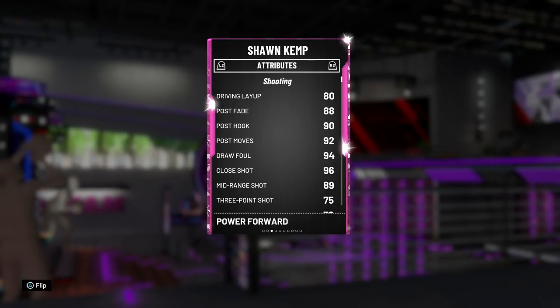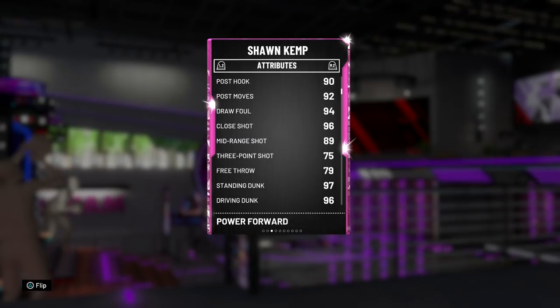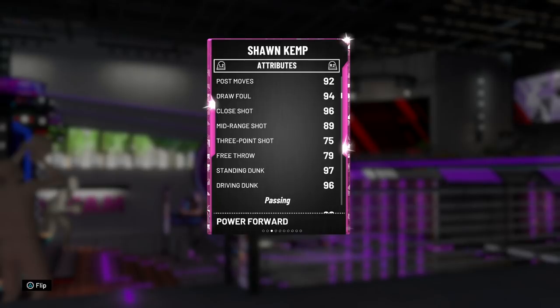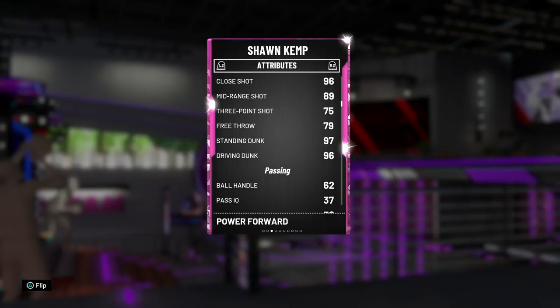His stats are looking really good. 80 driving layup for a big isn't bad. Great post game with a nice post fade and post hook, great post moves, a draw foul rating of 94. I'm liking the midrange of 89 and a hittable three-pointer of 75. The 79 free throw doesn't bug me too much because this year it's more about timing than ratings.